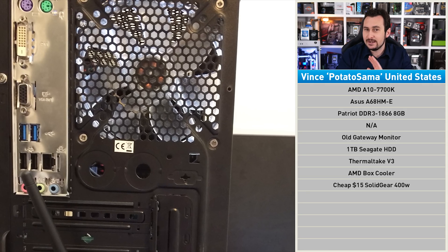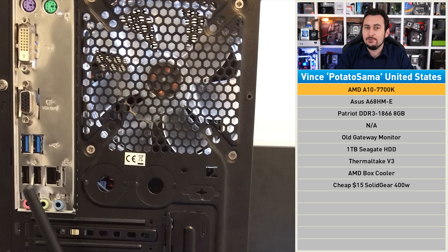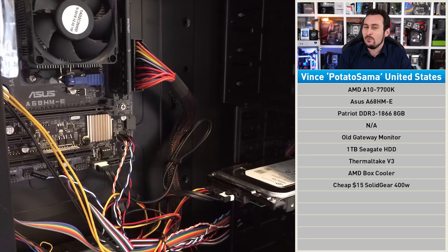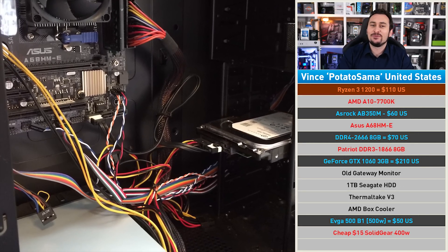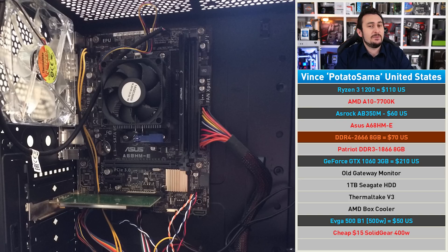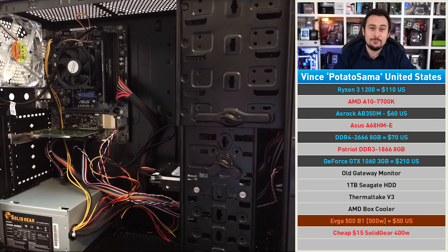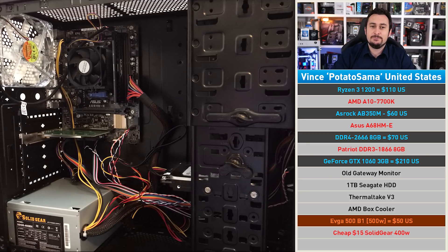Like the A10 5800K that we looked at previously, the A10 7700K only has a 384 stream processor-enabled Radeon GPU, so it's extremely weak by today's standards. We do only have a $500 US budget, so we're going to have to stretch it pretty big for this one. When on a budget, go Ryzen 3 — the R3 1200 on the ASRock AB350M with 8GB of DDR4 will work a treat. I think Vince's game-changer will be the GeForce GTX 1060 3GB, which will be perfect for his low-res monitor. Making sure the upgrade doesn't go up in smoke, I recommend the EVGA 500B1 — a 500-watt bronze-certified power supply — and that will see us hit the $500 US budget right on the nose.